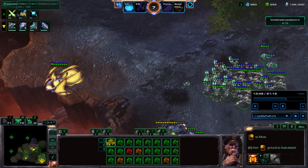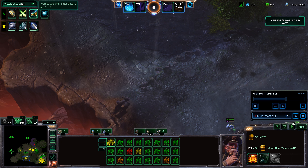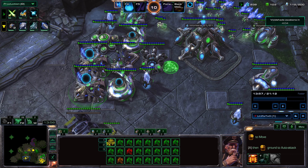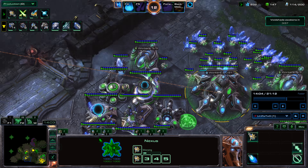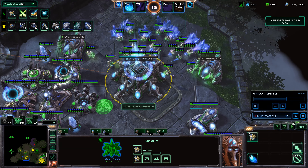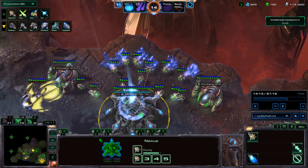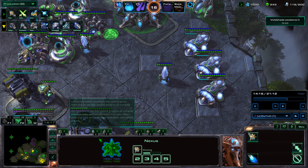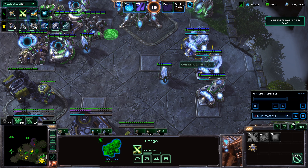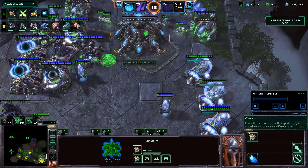Now I'm getting Protoss Ground Weapon level 2, Ground Armor level 2, and Shields level 2 from the Forges over here. Right about now would probably be a good time to start chronoboosting these Forges. I'm making some extra probes to get onto this expansion, and then I'm going to make sure to saturate this Mineral Line — only three probes left, so we're just about there. And it's funny — I notice a lot that when I cast my gameplay, I think the same way as when I'm actually playing.